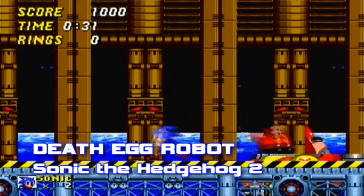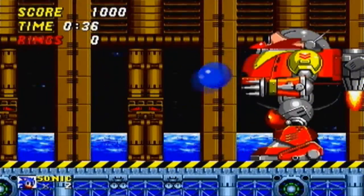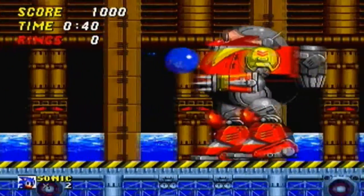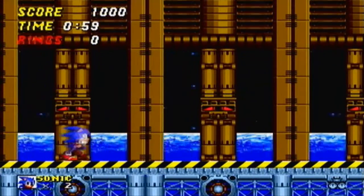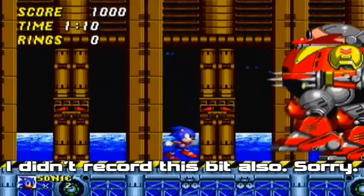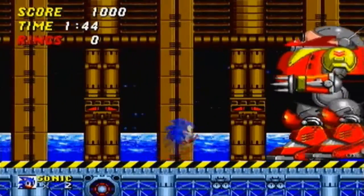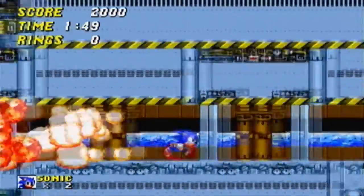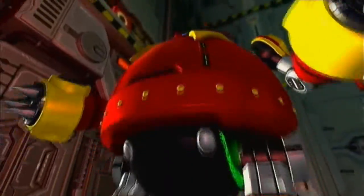Death Egg Robot from Sonic the Hedgehog 2. I consider this the hardest boss battle of the classic games. Being a 12-foot-high mecha designed for Robotnik himself, you must fight this immediately after Silver Sonic with no rings. Robotnik's attacks launch his arms at you like rockets and drop them on your head with a body slam. Also, don't get caught behind the robot — Robotnik launches grenades which are almost guaranteed death. Just be patient and time your jumps correctly, and after 12 hits you'll escape from the exploding Death Egg. This boss battle is so iconic it was included in Sonic Generations and has appeared in other games and media.